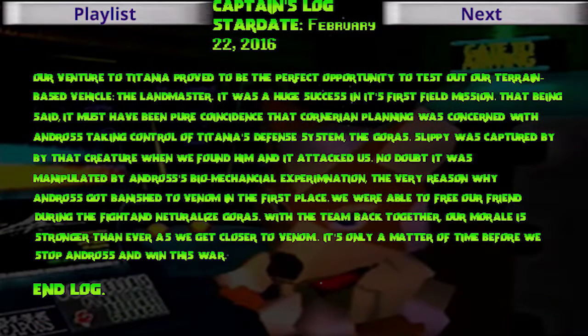Captain's Log, Stardate February 22, 2016. Our venture to Titania proved to be the perfect opportunity to test out our terrain-based vehicle, the Landmaster — a huge success in its first field mission. It must have been pure coincidence that Cornerian Planning was concerned with Andross taking control of Titania's defense system, the Gorus. Slippy was captured by that creature when we found him and it attacked us — no doubt manipulated by Andross's biomechanical experimentation, the very reason Andross got banished to Venom in the first place. We were able to free our friend during the fight and neutralize Gorus. With the team back together, our morale is stronger than ever as we get closer to Venom. It's only a matter of time before we stop Andross and win this war. End log.